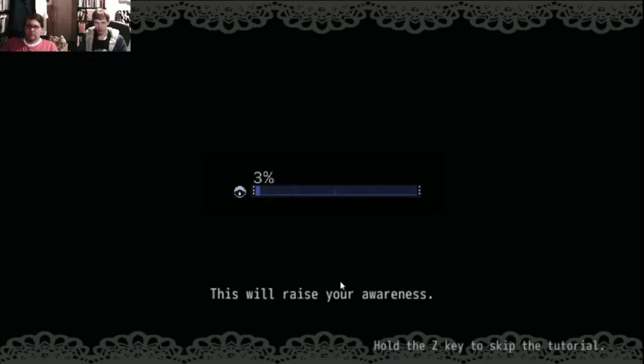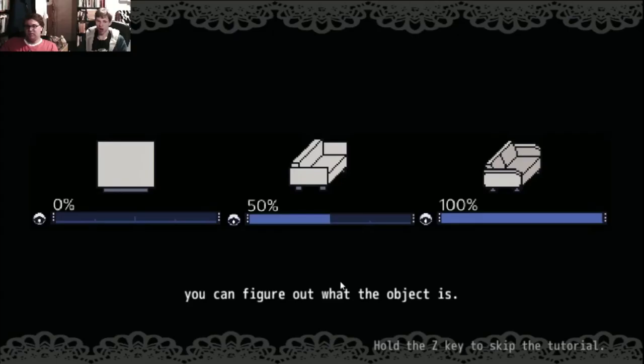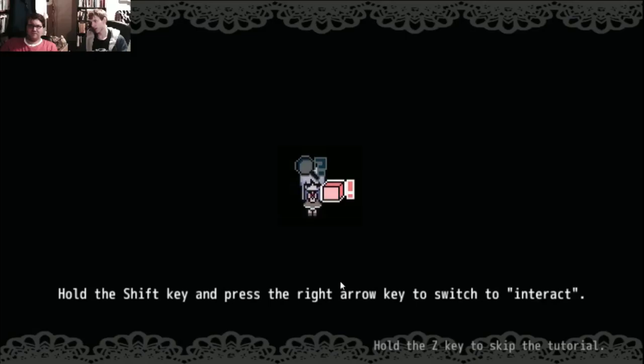The Steam store page says escape style game. By raising your awareness, you'll be able to find the door. You can figure out what an object is. I like the sound of this. It just seems ludicrous to me. Some objects will allow you to interact with them. I'm hoping it's a light click, click, click... 100 times.